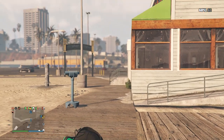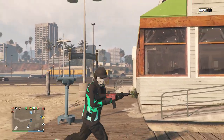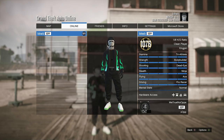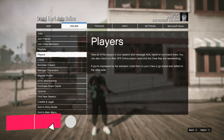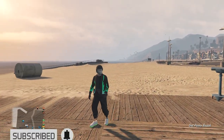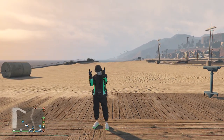That's pretty much it for the outfit. Go to the clothing store and save it on whichever slot you want. Here's what it looks like in the pause menu for a better view. I hope you guys enjoyed this glitched black joggers invisible torso outfit for your male character — please like and subscribe, thank you for watching, peace!